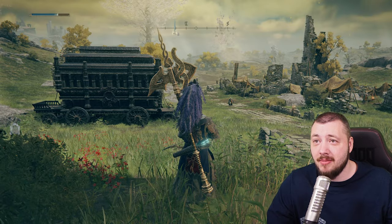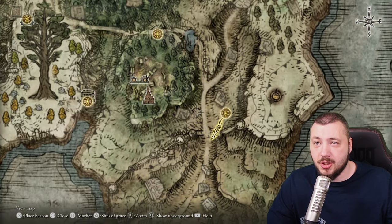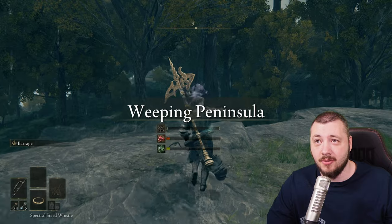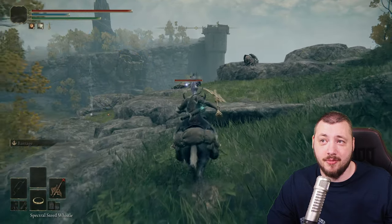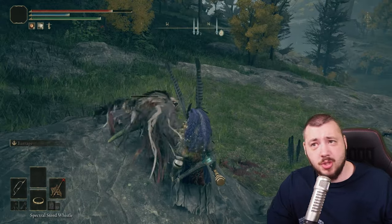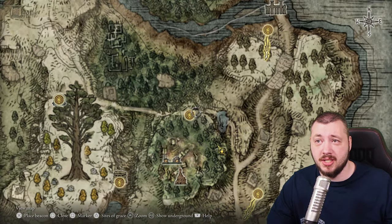I'd probably start with a Vagabond. Go all the way south to the Weeping Peninsula, Bridge of Sacrifice, up to Castle Morne Rampart, then around to the Ailing Village Outskirts. The Ailing Village Outskirts has a church where you can get a flask upgrade, and then there are the Morne Weird Beastmen Archer dudes — those are the guys that drop the bow. You can do this relatively early with the Vagabond. Teleport back to the site, rinse and repeat until you have the Misbegotten Short Bow.